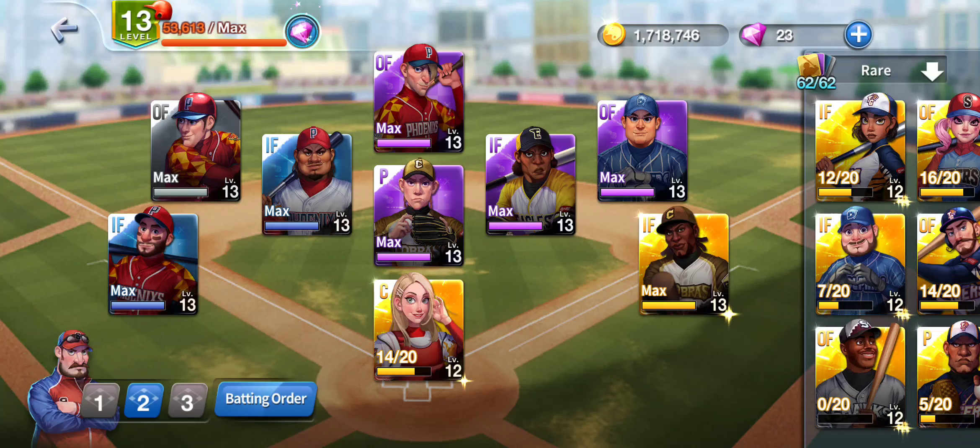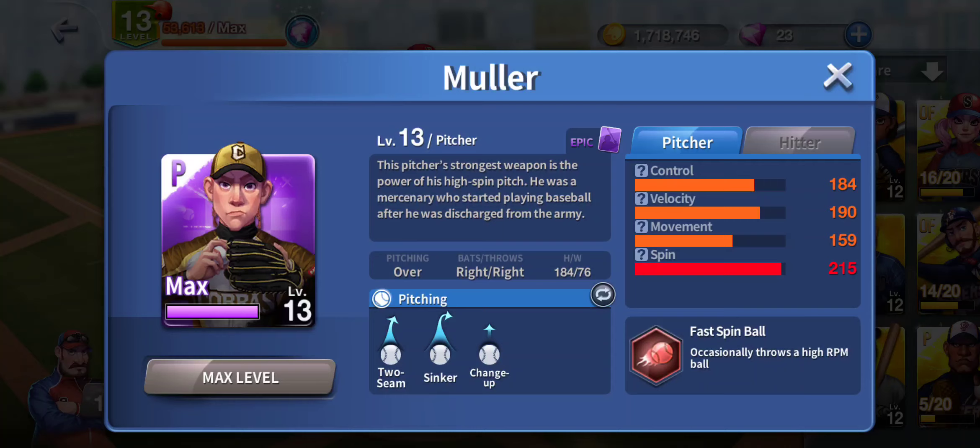Today we're going to go through and show you guys pitching with Mueller. Let's break him down real quick. Control 184, it's above average. Velocity 190. Movement 159 — I do not like that.